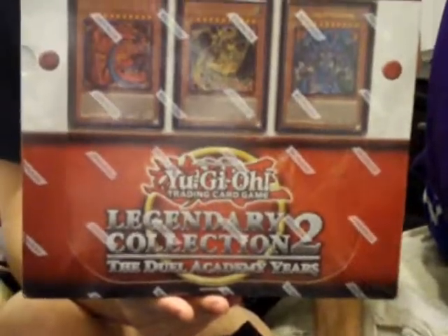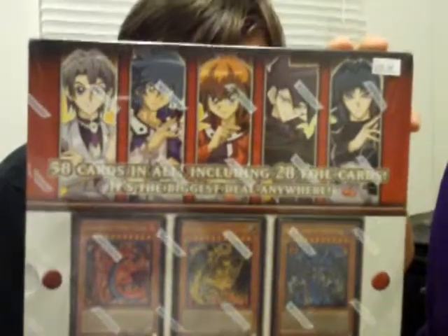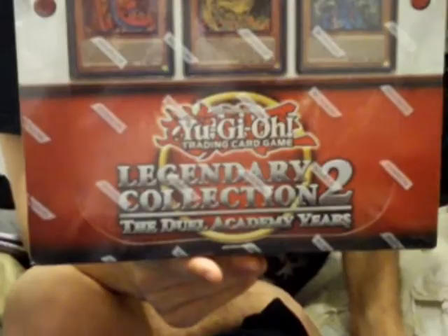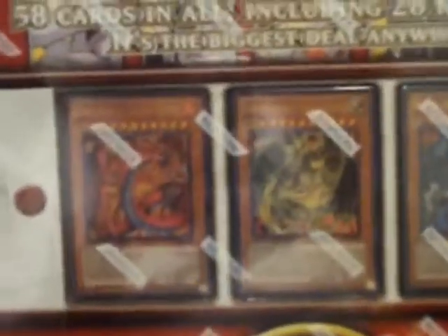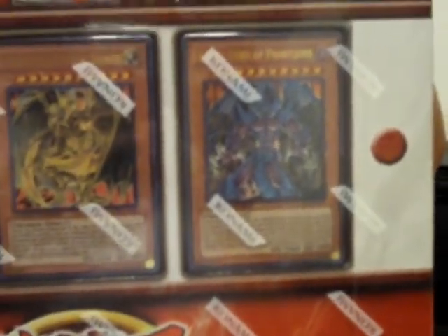Alright guys, it's Double Beanbully Boudreaux, and this time we got more than a little bit of a booster opening. This is the Legendary Collection: The Duelist Academy Years. You can see those cards on the front — those are the three cards that were kind of like the Egyptian God Cards. You have Uria Lord of Searing Flames, Hamon Lord of Striking Thunder, and Raviel Lord of Phantasms. Let's go ahead and open it up.